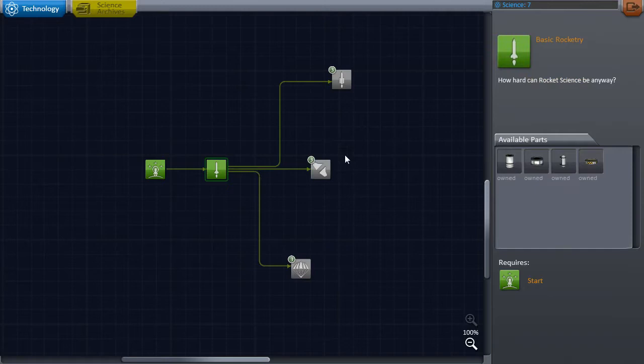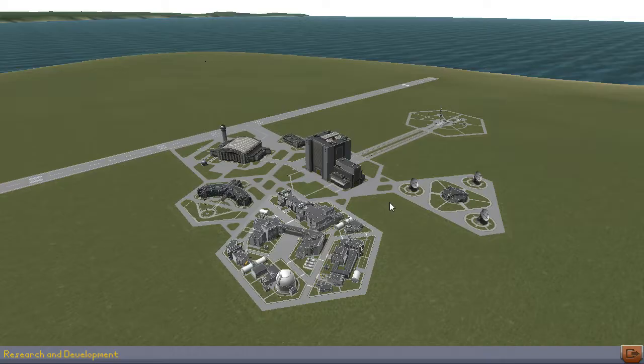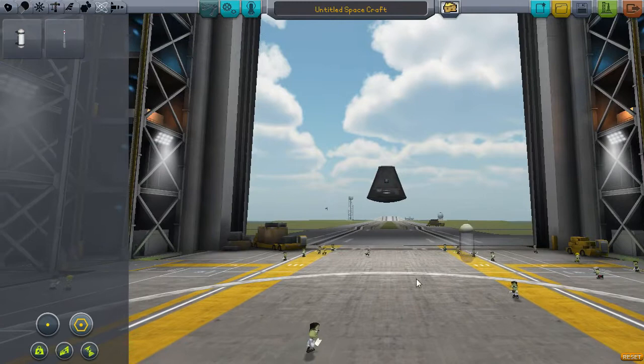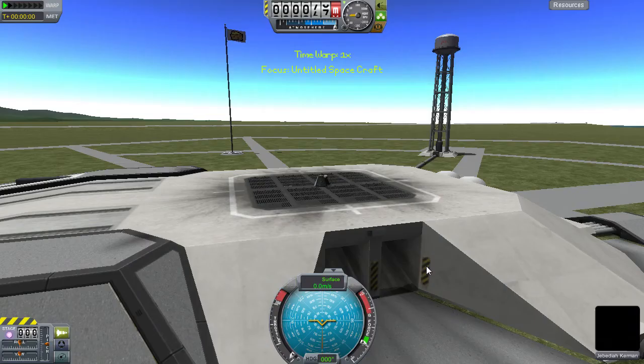But let's not waste any time. Let's try to get a little farther this time. So what new stuff do we have now? Now we have a mystery goo. So we'll just stick that on the side here and launch again. This is really exciting rocketry, I know. But you've got to start somewhere.